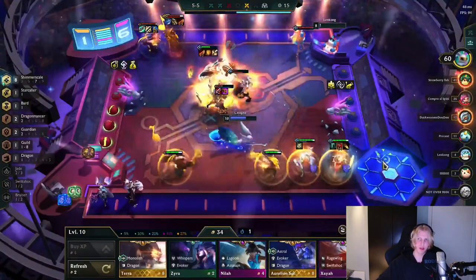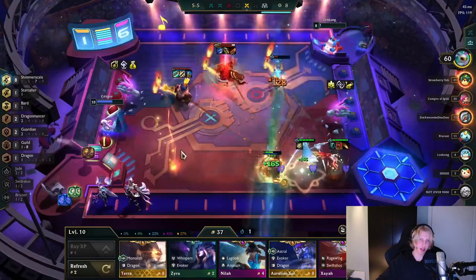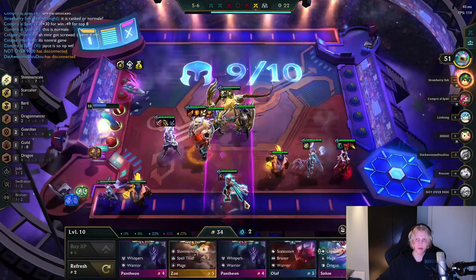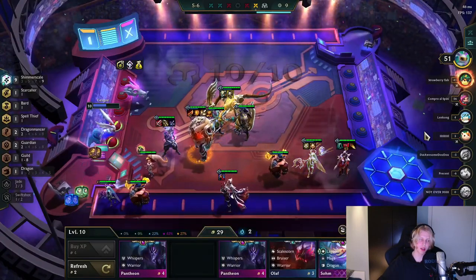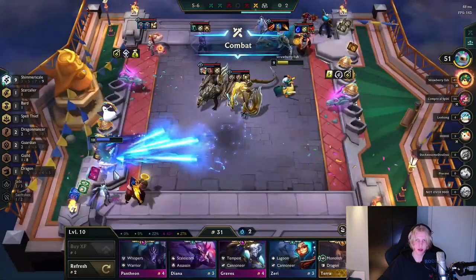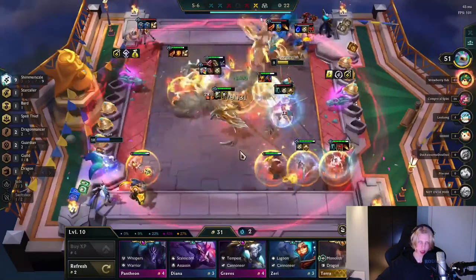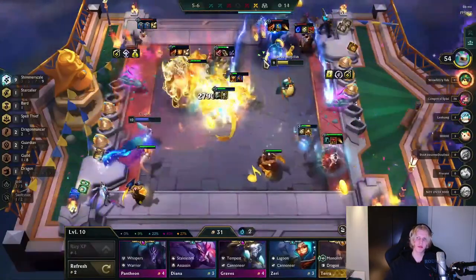Another recommendation is to be mindful of econ augments, since you lose a lot of board strength. Imagine you're in a prismatic lobby — there's a guy that takes Knife's Edge and gets 40 flat AD, meanwhile you have Golden Ticket and you're just gonna get rolled and lose a lot of HP. There will be exceptions where econ augments are good, but just be mindful. Also think about what augments suit the game best — Celestial Blessing has percentage healing so it's better in the late game when there are bigger numbers, while Thrill of the Hunt gives flat HP healing so it's better in the early game.